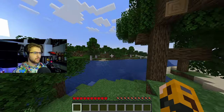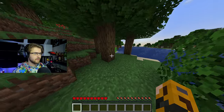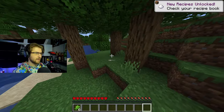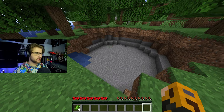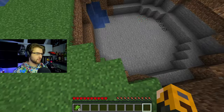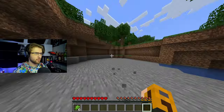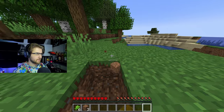And look at this spawn — we got a pretty good one. We got oak, birch, a lot of good stuff. I also see some sugar canes, let me grab that real quick, don't want to leave that behind. Oh, we have like one of those almost perfect circle structure spawns right here — it's like almost perfect all the way around. That's pretty cool. Well, let's get some wood because we need to start that off for our first step of Minecraft.